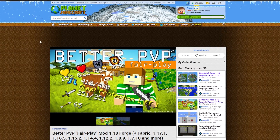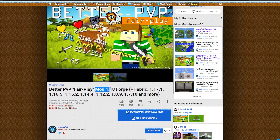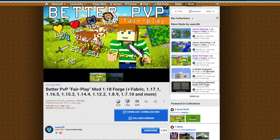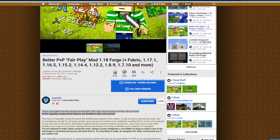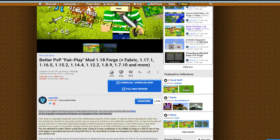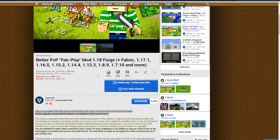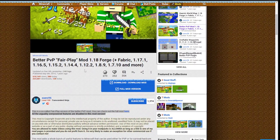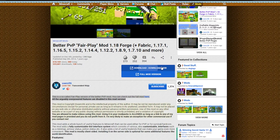The first website is Planet Minecraft. Here is the Better PvP Mod — as you can see, the mod is for Minecraft 1.18 Forage, and they also have a Fabric version. They've also got versions for 1.16.5 and 1.15, so quite a lot of versions, but today we're installing for Minecraft 1.18 Forage. You can read about this mod further down if you want — I'll leave the link in the description.